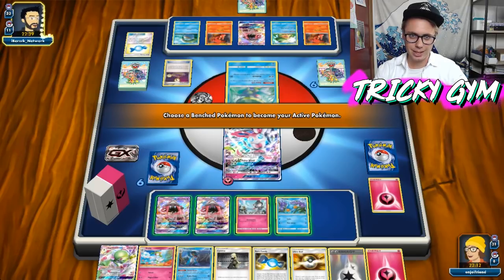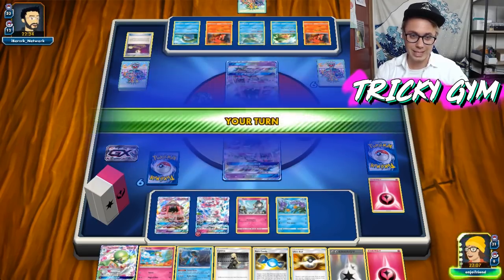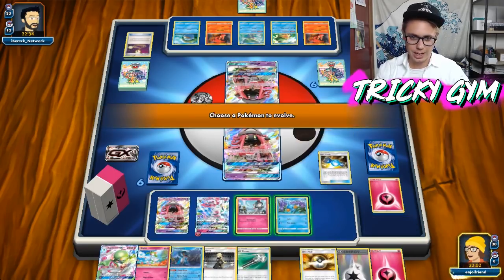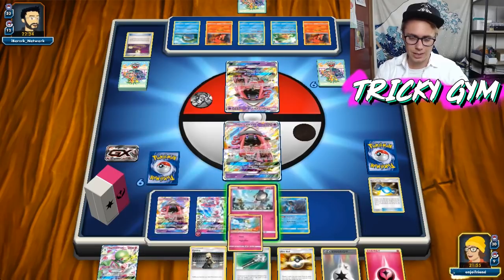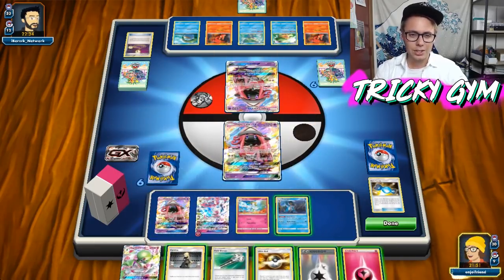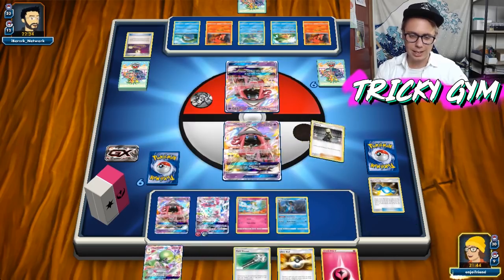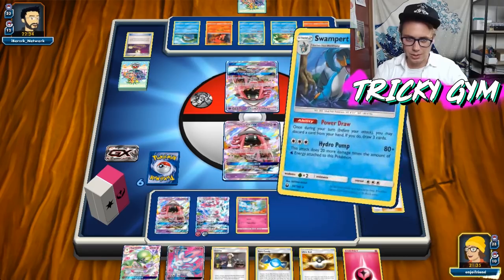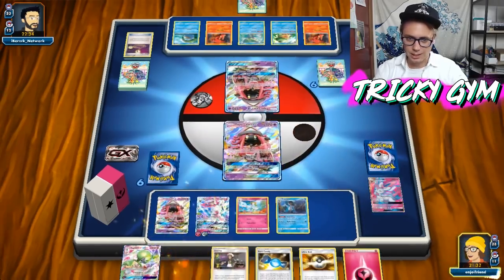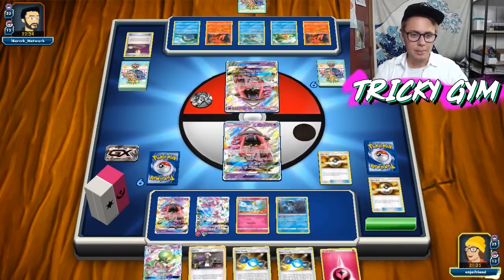My opponent's Escape Roping — I don't think they're even attacking me this turn, so I think I'm just going to go into a Lele. I don't really think they're going to do any damage. I've got a Field Blower — let's go ahead and Rare Candy onto my Mudkip and get that Swampert out. I could use Power Draw and see if I draw into a Rare Candy, but I'm just going to be a little bit more conservative. Let's Cynthia. I might draw into an Escape Rope, in which case I can Plea GX. We didn't, so let's just Power Draw — we're going to trade away something and see if we can get anything else going on here.